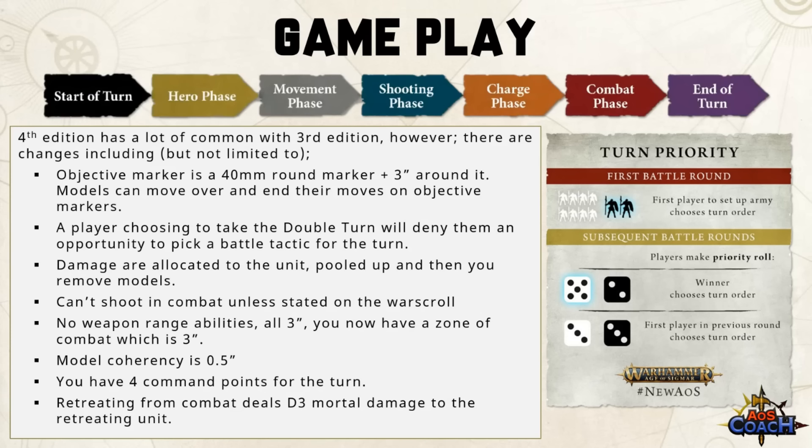You can no longer shoot into combat unless it is stated on your war scroll. All melee weapon ranges are now three inches because of the zone of combat. Model coherency is now 0.5 inches, making stringing out units harder — keep an eye on coherency or you may be removing models. Everybody starts each battle round with four command points, fixed to that number unless receiving an auxiliary or underdog benefit. Finally, if a unit retreats from combat they suffer d3 mortal damage when they retreat, unless their war scroll or faction overrides that rule.